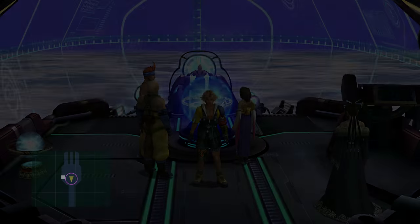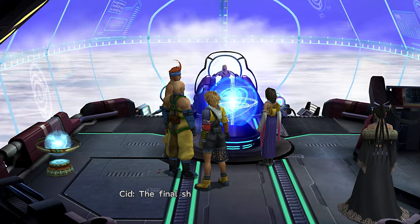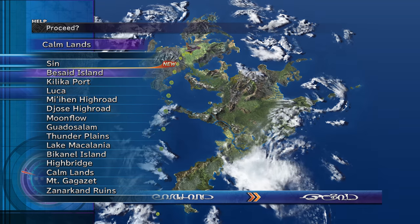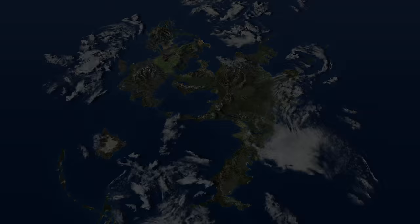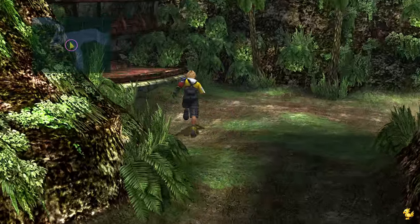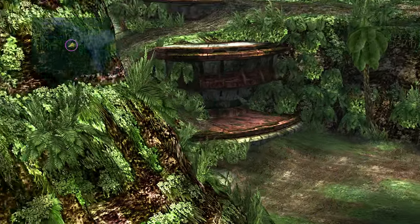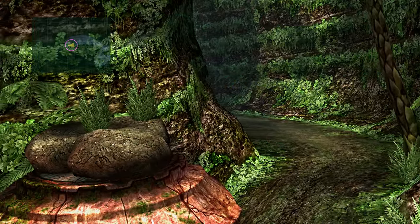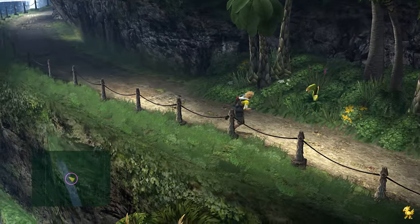They're very easy to kill. So you'll just want to go to Besaid Island. This is by far the easiest one. You just go down here and up here — you don't even have to go really far. All the monsters are right here and there's only 3 of them.